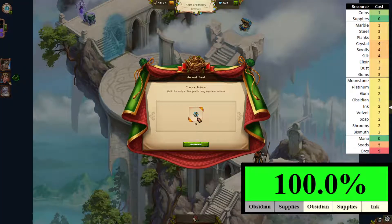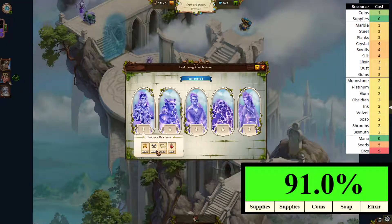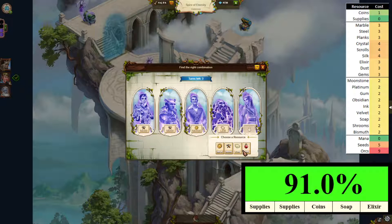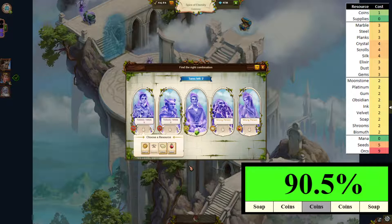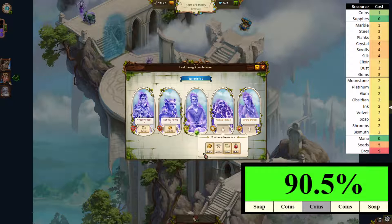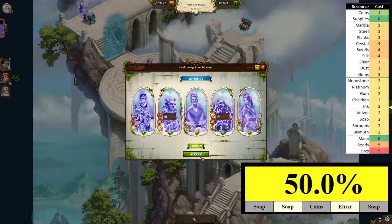We need to get five hours — nice. The usual start. We still have a chance of failing, so let's see: coins, coins and soap. We've got a 50-50 now. Let's see if we get a trade this time — an elixir — and this time we've got it right.